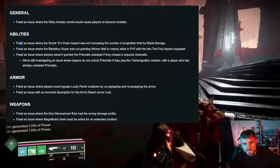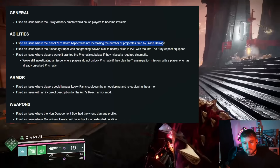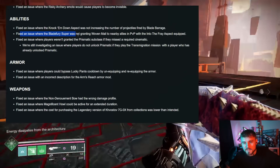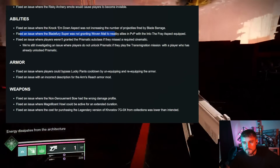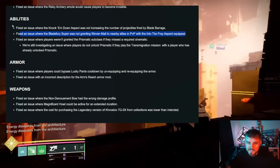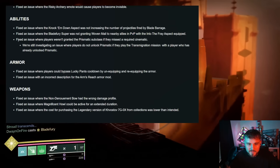For abilities, they fixed an issue where the Knock Them Down aspect was not increasing the number of projectiles fired by Blade Barrage. They also fixed an issue where the Blade Fury super was not granting Woven Mail to nearby allies in PvP with the Into the Fray aspect equipped. It's good that was a PvP-only issue and not a PvE thing — that would have been terrible.